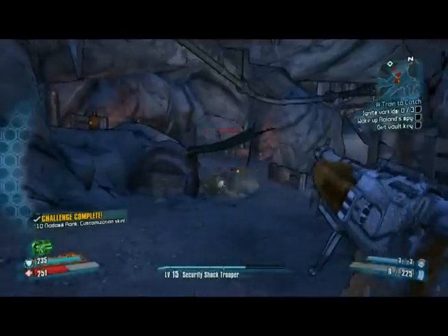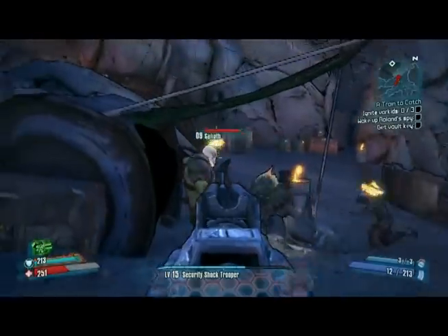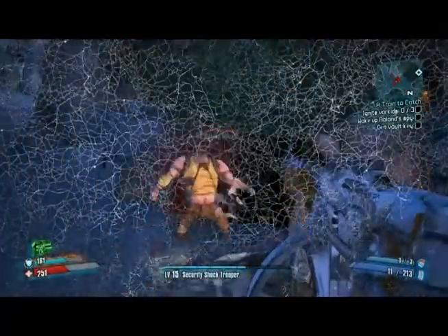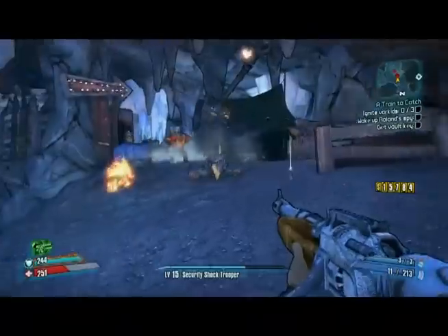You can see right there, that's a Goliath. What we need to do is take his helmet off. You pop that off and then he instantly levels up once to a raging Goliath.